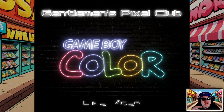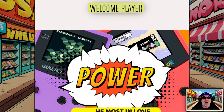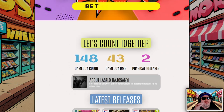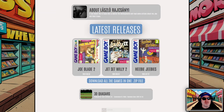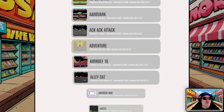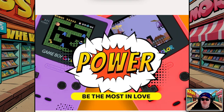The Game Boy Color is recreated on the MrFPGA, and this particular game is created for the Game Boy Color by WLS. If you don't know him, he has a brilliant website. He has 148 Game Boy Color games, 43 Game Boy DMG files, and two physical releases — physical cartridges. There are classic videos on the channel too, which are really good. He's done so many games, you can scroll down and there are many, many of them.